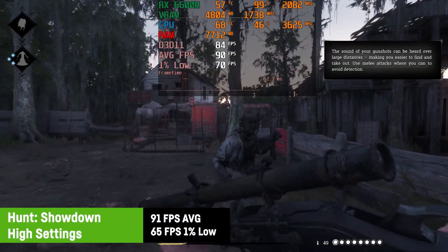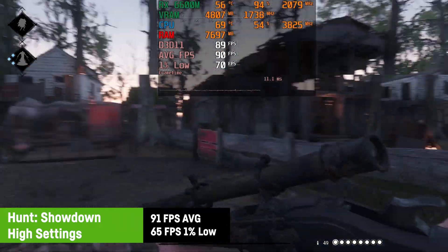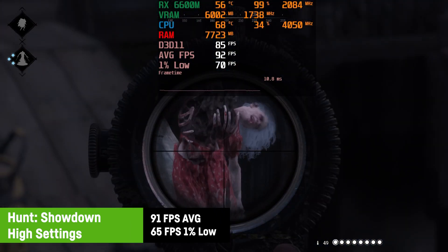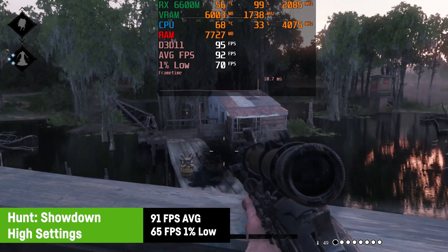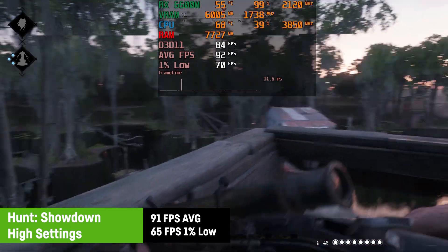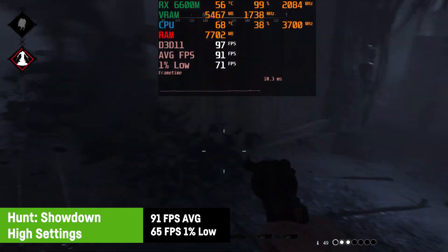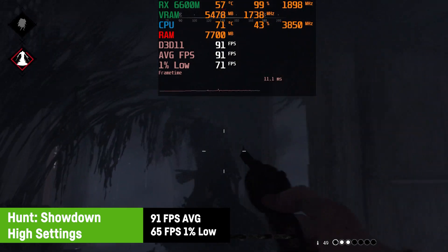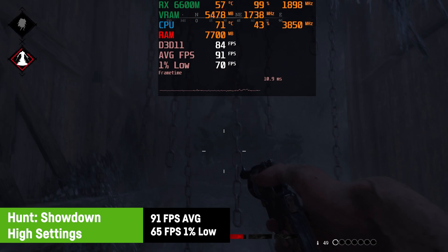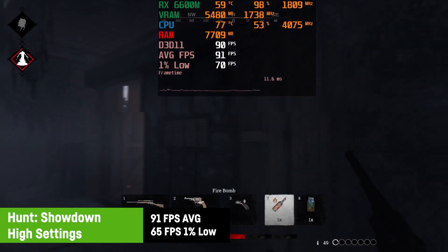Hunt Showdown, which runs on CryEngine 3, resulted in an average of 91 FPS on the high preset with a perfect 1% low of 65 FPS — definitely a great experience if you know how to play the game, which I clearly don't. I mean, who would shoot insect-like black bug cloud monsters with a gun when we all know you need a nice deodorant and a lighter for such things.